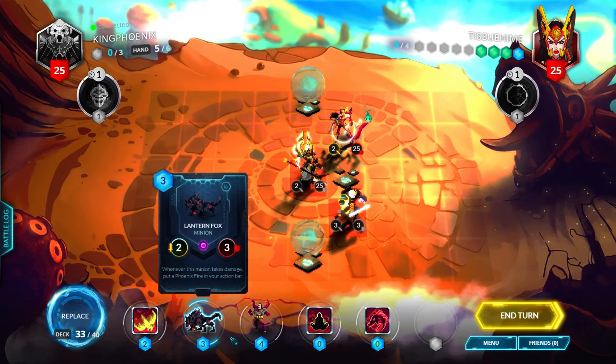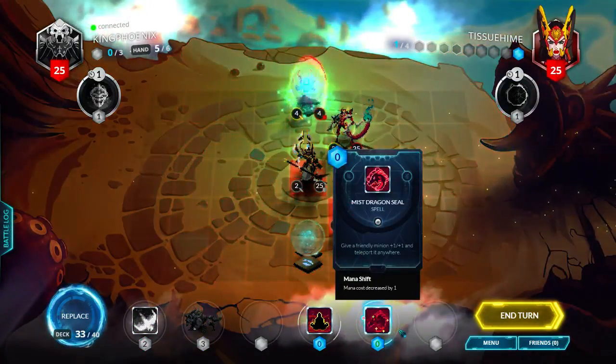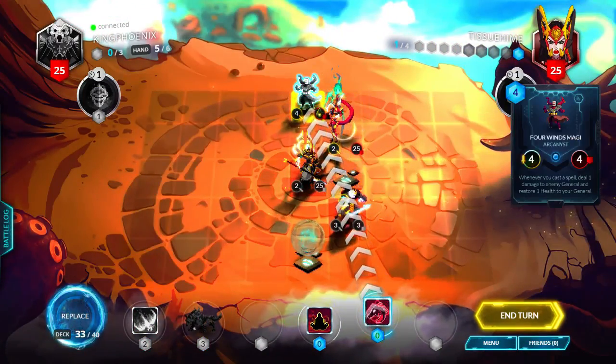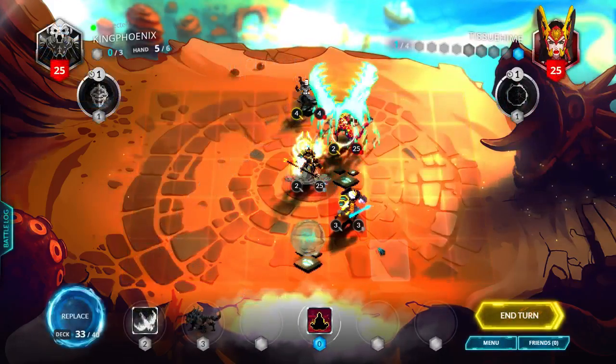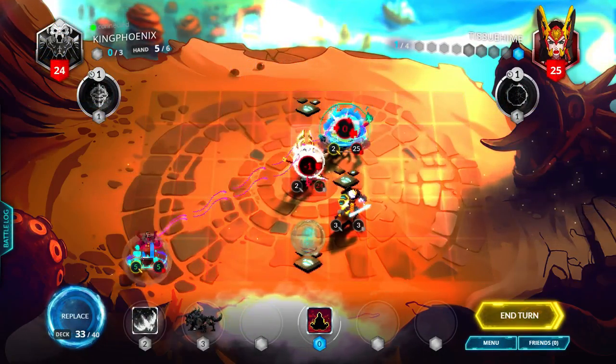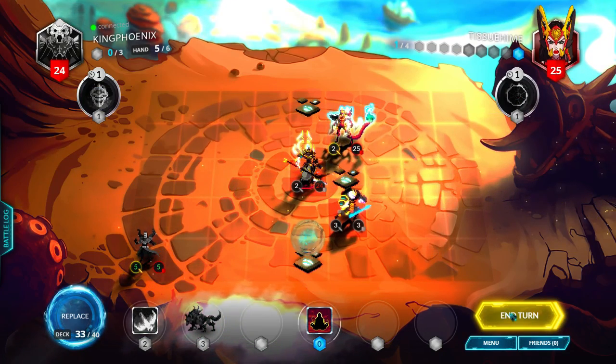I think I'll just put Four Winds here, Mist Dragon Seal this, and move that to a corner. I probably should have attacked first, but oh well — I'll just end turn.